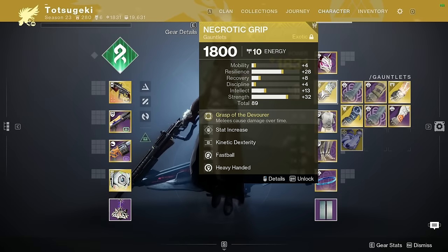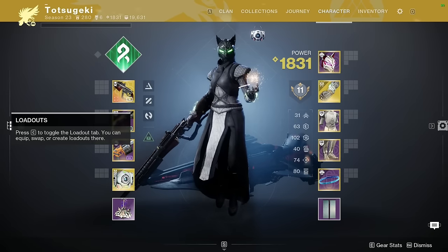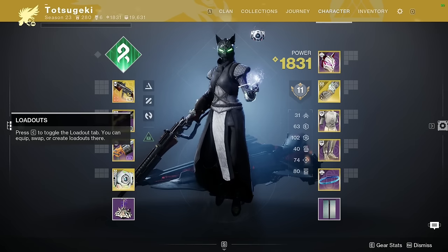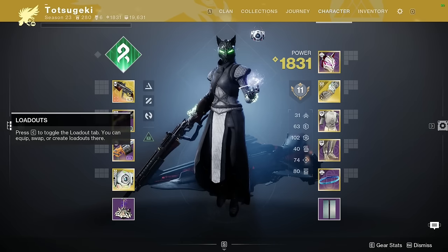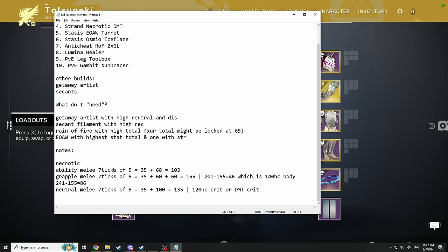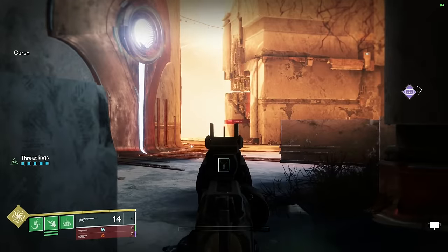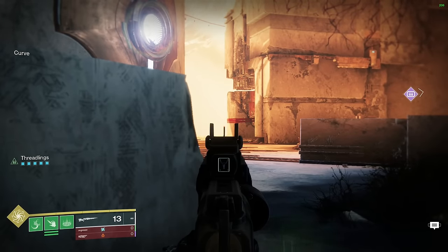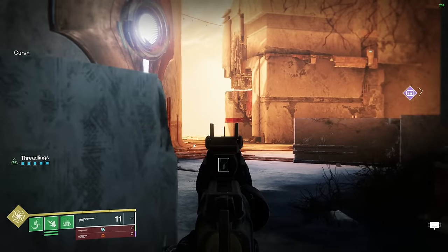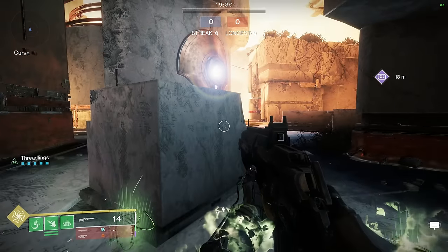My main Strand build is Necrotic Grip. Just because you use Necrotic Grip does not mean you're tied to Thorn. Necrotic Grip: 7 ticks of 5 damage equals 35, and the dart does 68 — 103 total. That's pretty good for a melee when you look at what it's accomplishing. Let's say I know someone is about to peek me. Throw the dart. That dart just did 103 damage. I think that is ridiculously strong.